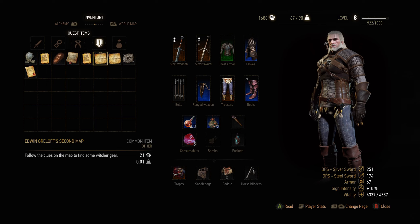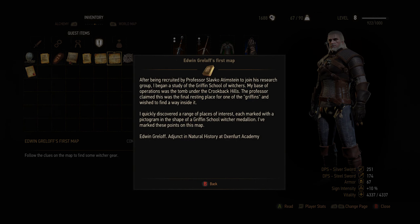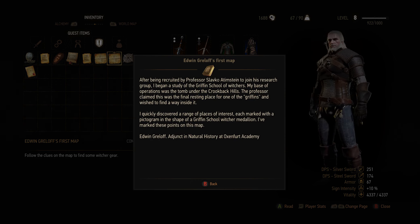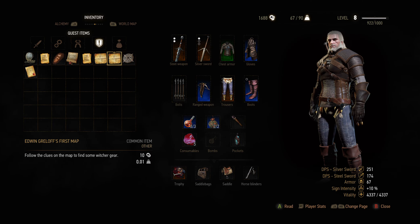Let's take a look at the item I've got — Edwin Greloff's First Map. 'After being recruited by Professor Slavko Artemstein to join his research group, I began a study of the Griffin School of Witchers. My base of operations was the tomb under the Grugback Hills.' That's near the Ladies of the Wood. 'I've marked these points on this map. Edwin Greloff, adjunct in natural history at Oxford Academy.'